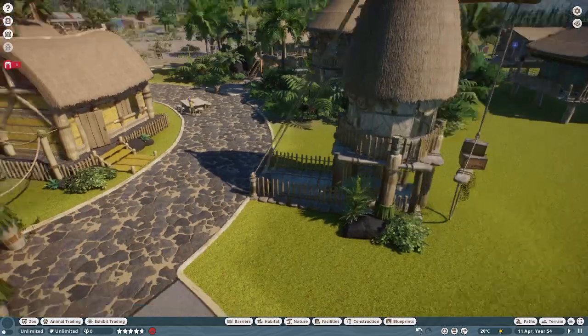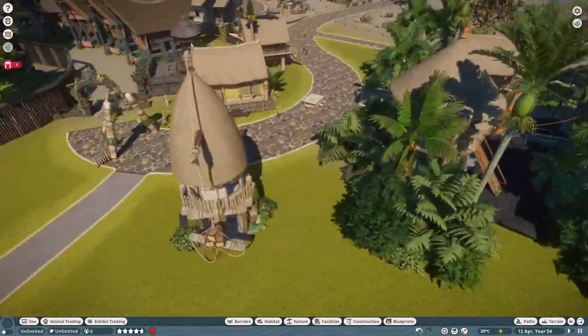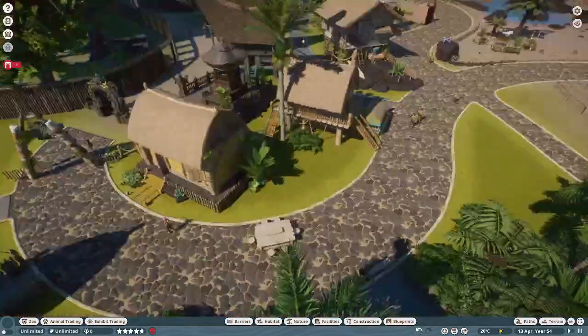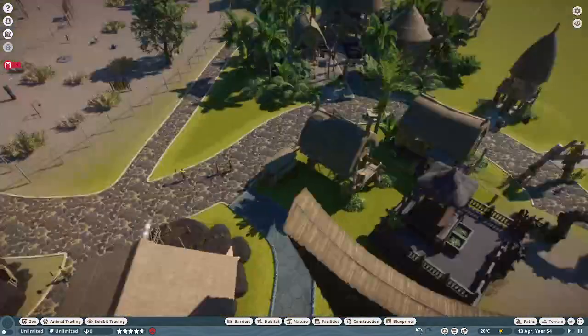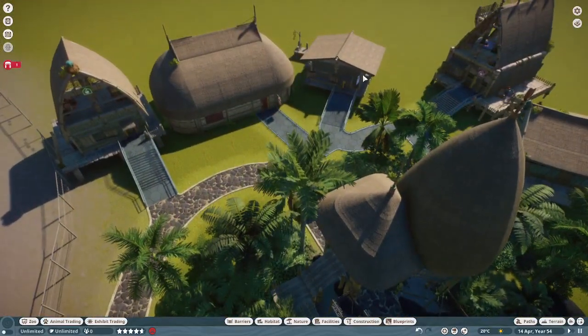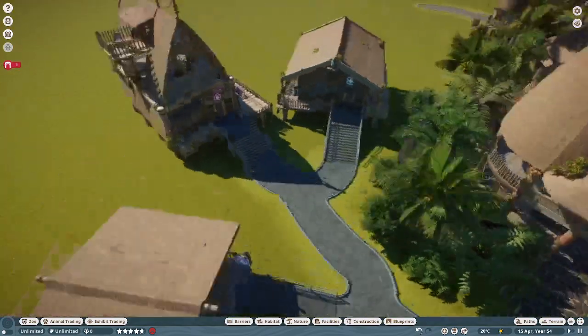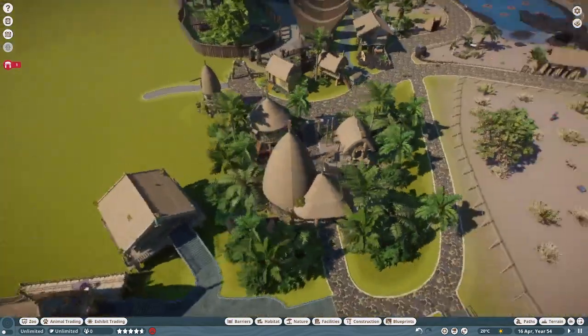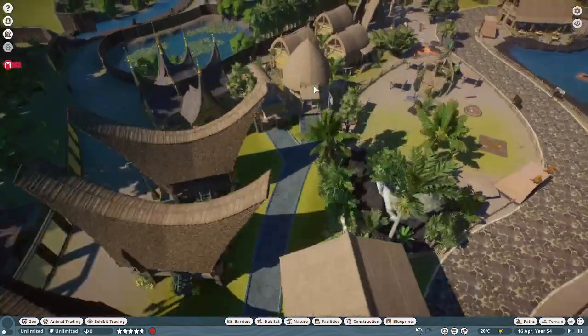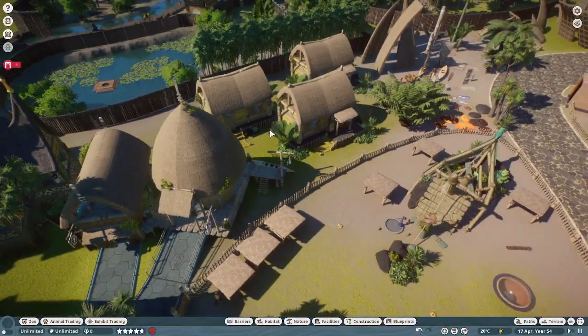Let's just do a bit of a showcase. We've got a few prefab buildings here — just a few Oceania buildings and staff facilities. We've got the Keeper Heart Quarantine Research Centre, staff veterinary and workshop and trade centre here, and just a couple of buildings here.